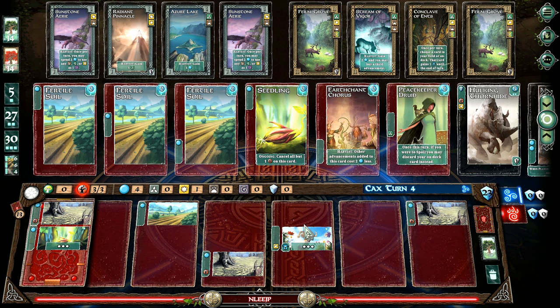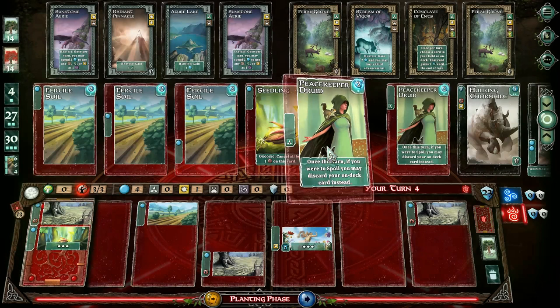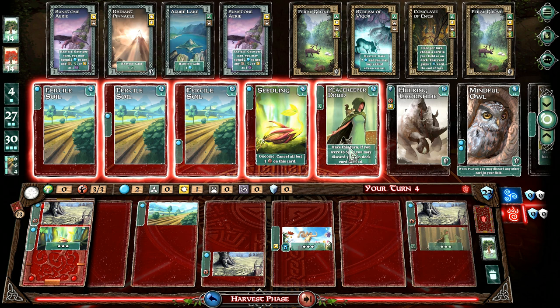I do like the idea of getting things for cheap, though. Now there are two Peacekeepers, so I'm good. Can you buy two? Yeah, for sure, if you have the money. I have four. That is kind of a tough call. You could buy both of them and put them on the same card. I don't know if that would make sense. I'm going to take one of them. Yeah, it's just that awkward phase before you can buy the better ones.